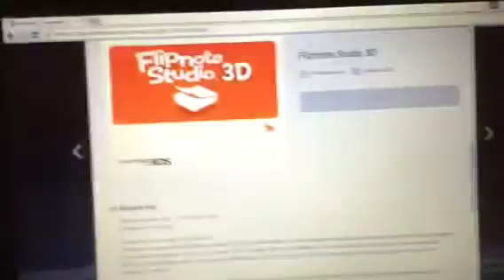Here we go — 'Redeem your card.' It's loading, it's loading — and yeah, there it is! That's cool. I scroll down — I finally got Flipnote Studio 3D! Now I just need to pull out my 3DS. There it is — open it up.